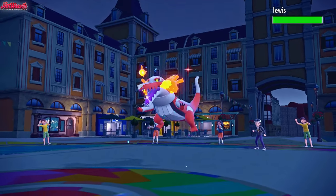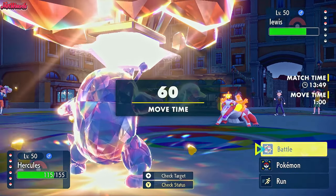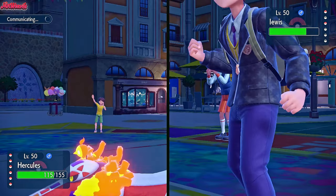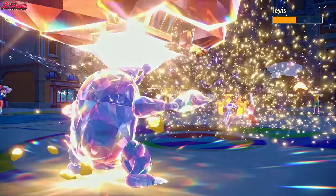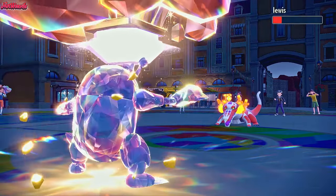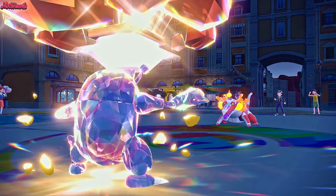Lewis comes in — that is the Skeledirge. If this Skeledirge has Unaware like I think it might, Rock Blast might not KO. But I feel like it does still KO anyway, so let's go for the Rock Blast and find out. Rock Blast comes through with the Tera Rock power added to it — and that is definitely Unaware. But I'm pretty confident that KOs... yes, it definitely KOs the Skeledirge. Skeledirge goes down.